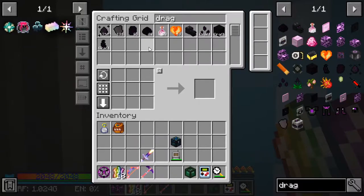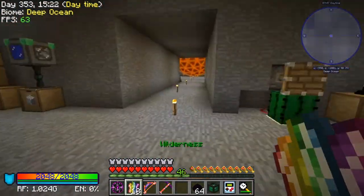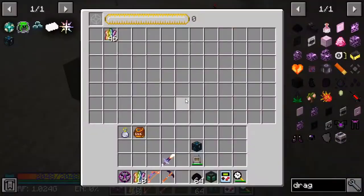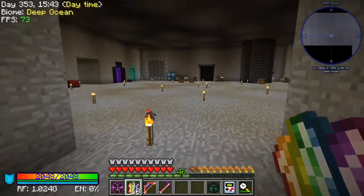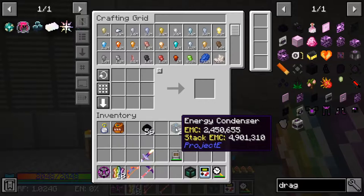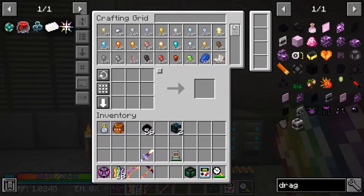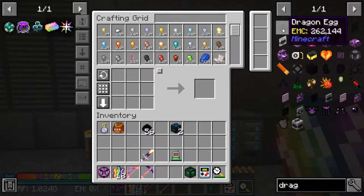If I can get a couple of these, I can set up a... Oh wow, I already had enough to get one. Yeah, there's two of them. So the reason I want to get a couple of these — first of all, one of these we're going to turn into a Mark II. And these ones I'm going to take... I think it is dragon eggs, right now. Yeah, 262.